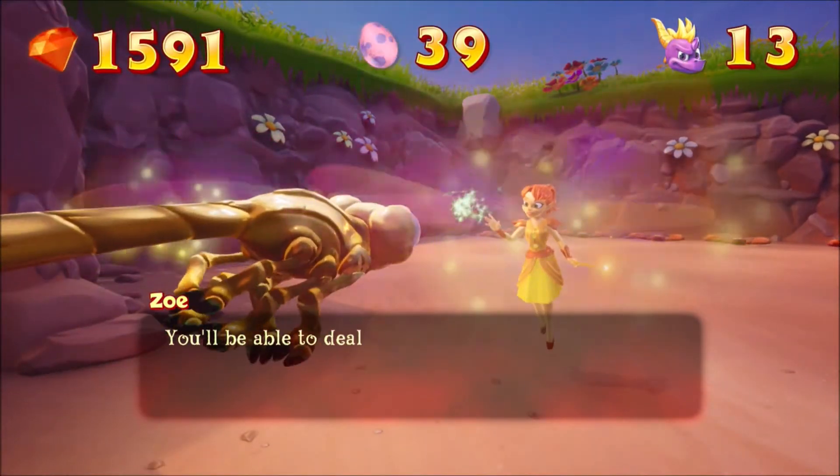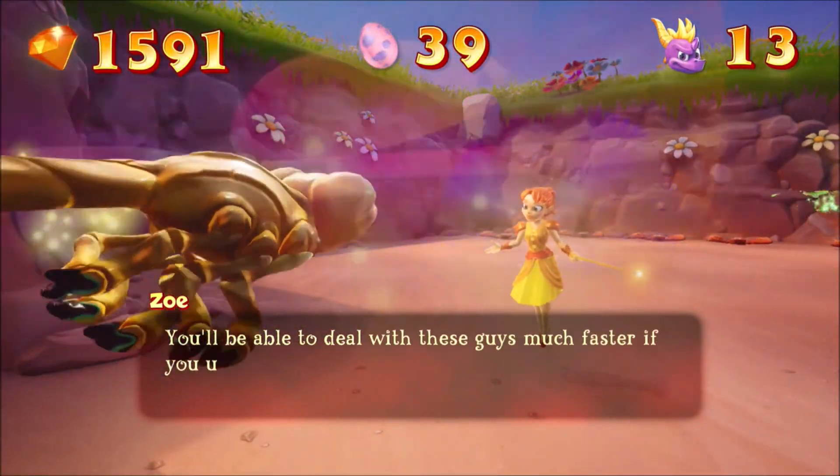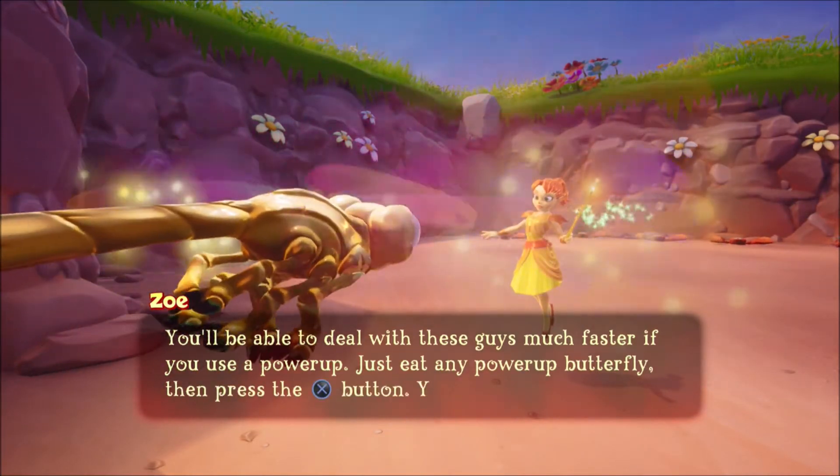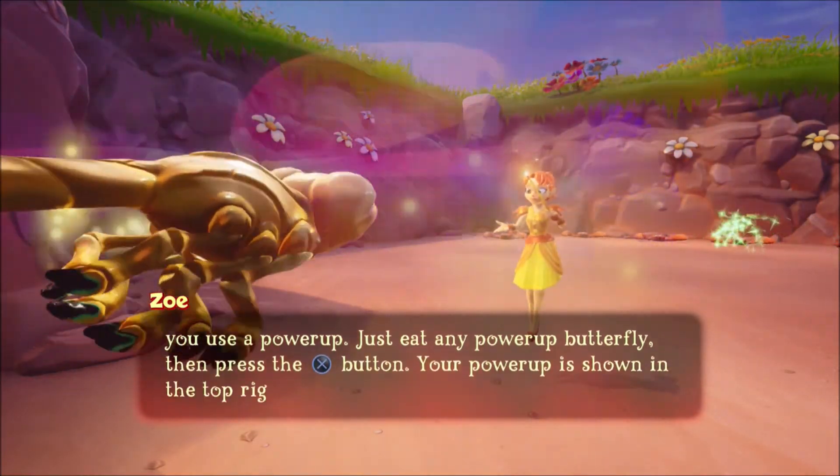You'll be able to deal with these guys much faster if you use a power-up. Just eat any power-up butterfly, then press the jump button. Your power-up is shown in the top right of the screen.